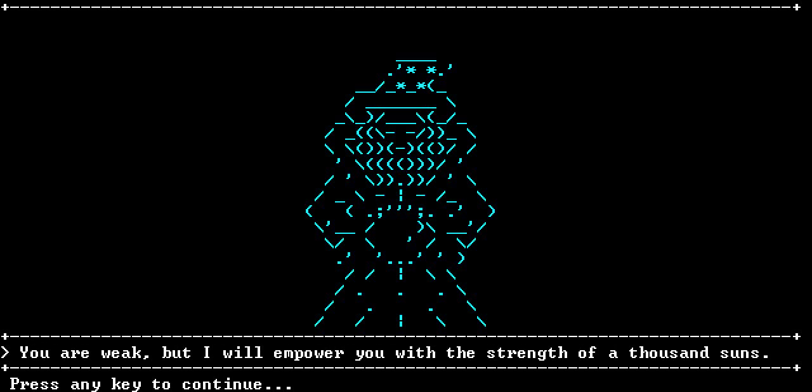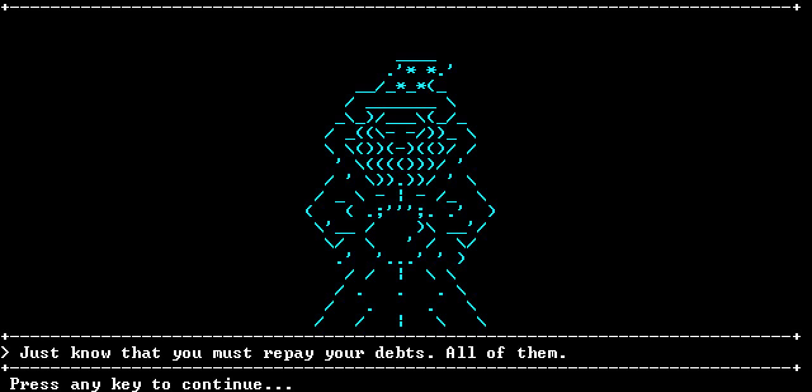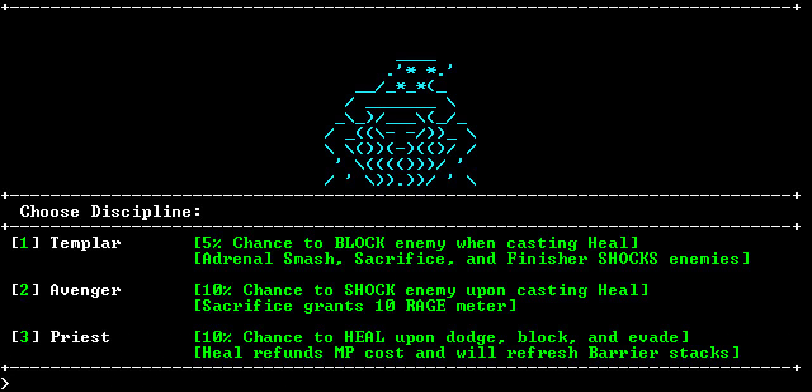I've been watching you for a while now. So good of you to join us. You are weak, but I will empower you with the strength of a thousand suns. Just know that you must repay your debts - all of them. 5% chance to block when casting heal - that's nice. 10% chance to shock upon casting heal. Sacrifice grants 10 rage meter. Going priest might be nice because it stacks with a barrier. Finisher shocks enemies though - and you use finishers quite frequently. So let's go Templar.